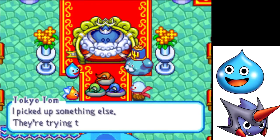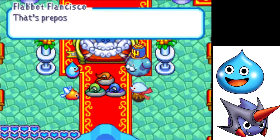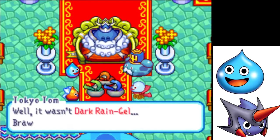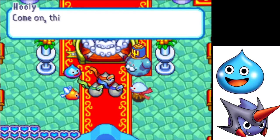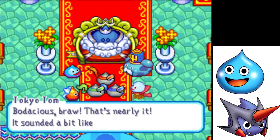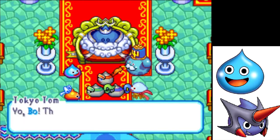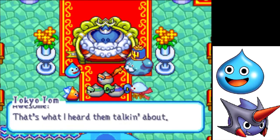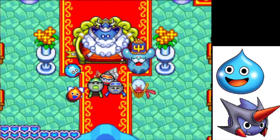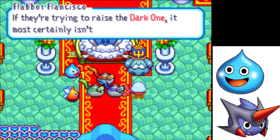I picked up something else — they're trying to dig up the Dark One. After much confusion trying to recall the name — Dark Angel? Dark Wonder? — the scout confirms: it was the Dark One. The Plob are trying to dig up the Dark One.